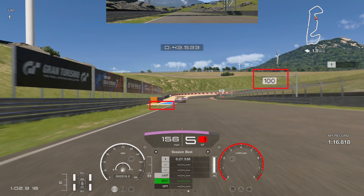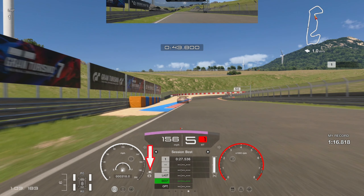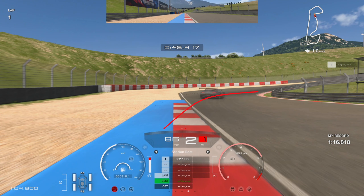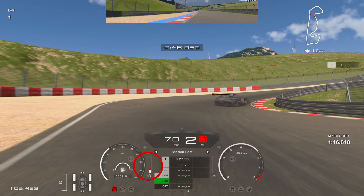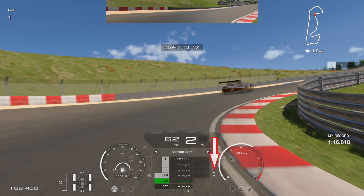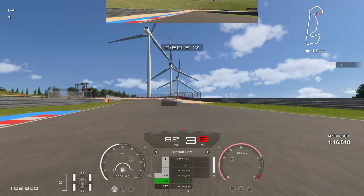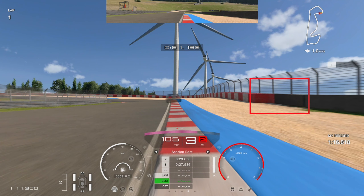Into the next braking zone, use that 100 board and the start of the sand on the left, but brake just short of it. Get the car over to the left using that blue bit of tarmac again, left-hand tire on it, rotating in. The aim of this corner is maximum exit speed up the hill — take the wide line in, come off the brakes, then get on the power extremely early. As the right-hand tire approaches the curb, get on that power and keep steering inputs smooth.